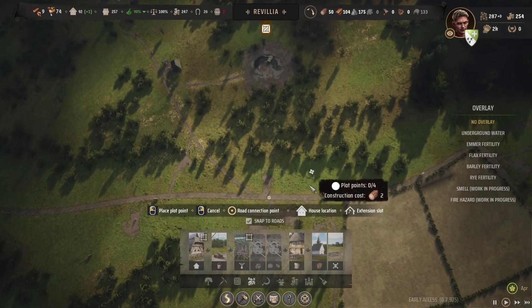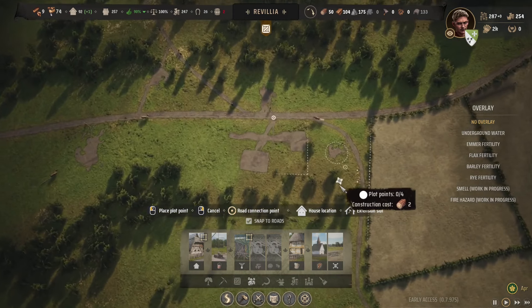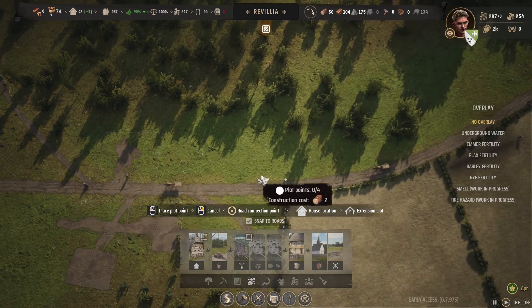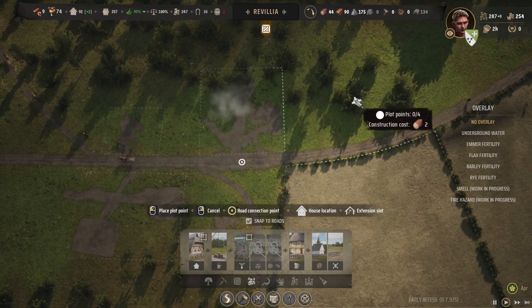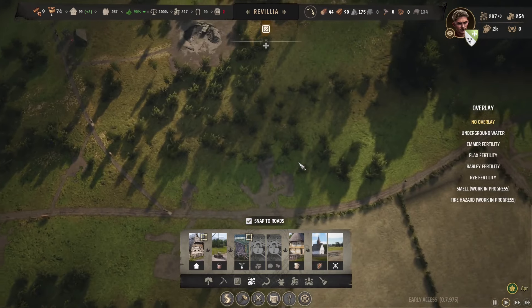I don't want anything too close to this windmill. So just right here, maybe we could have a home or two across the street, and that's pretty much it. Maybe we'll just have one right next to this. We'll do the same thing - we'll just make it a single one. That should all look pretty good when it comes up.